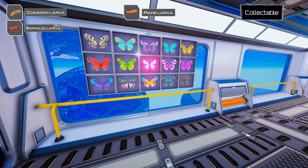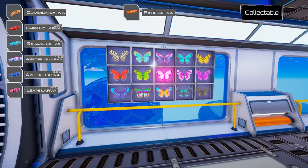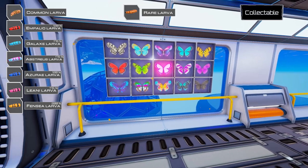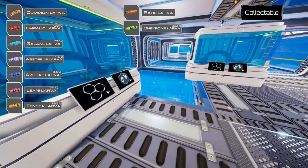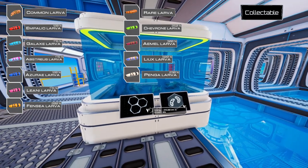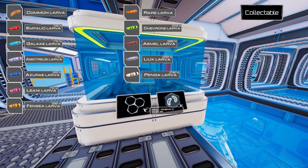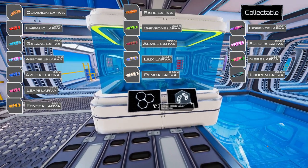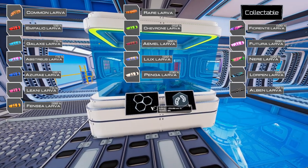Under category one we've got the Impaleo, the Galax, the Absterius, the Azure, the Liani, and the Fancy - all crafted using the common larva. Then category two, the rare category, includes the Chevron, the Amel, the Liax, and the Penga - all crafted using the rare larva. Finally we get to all the collectibles: the Forrente, the Futura, the Nere, the Lorpen, and the Albin. Those five are collectible and I'm going to show you exactly where to find them around the map.